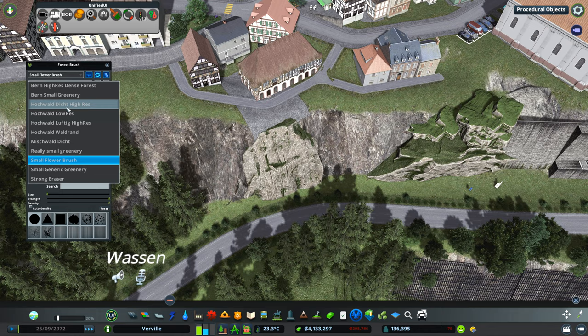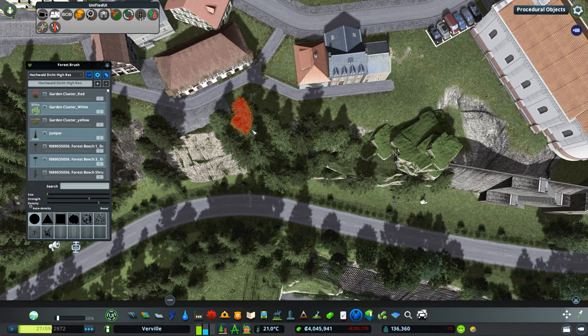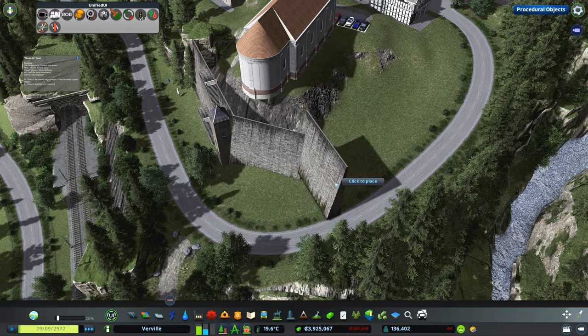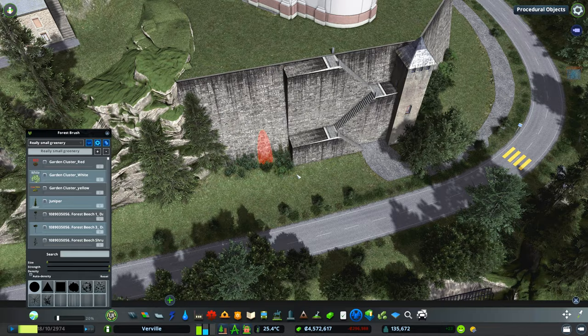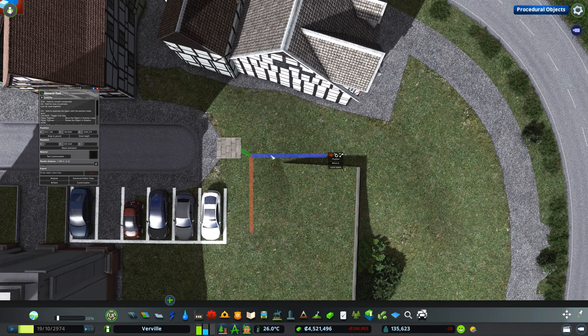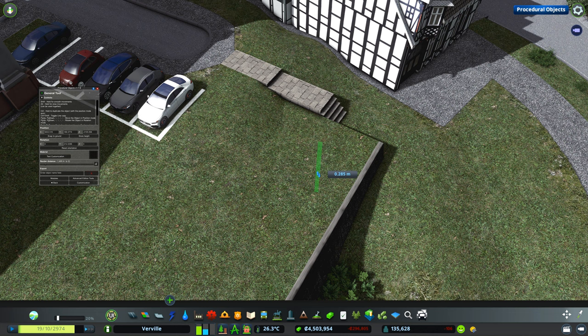Here you can see the insane terrain differences again. This was particularly tricky to hide. Everything is so close together and the terrain texture is being warped like crazy, so I had to place more rocks over them and spice it up with more trees. It's rinse and repeat, always the same basically, but it works and it looks good.